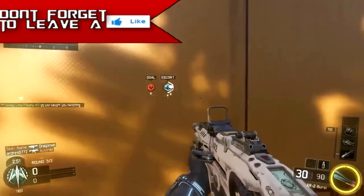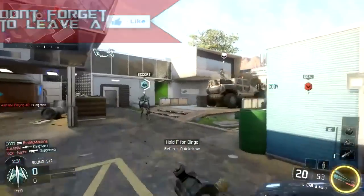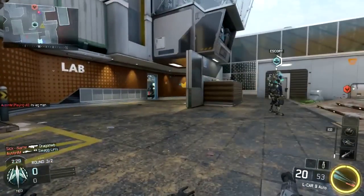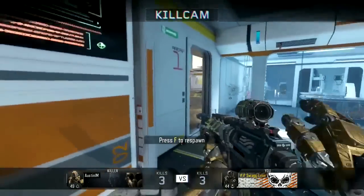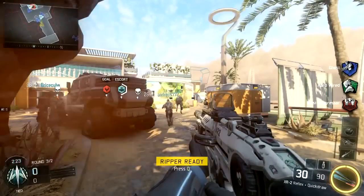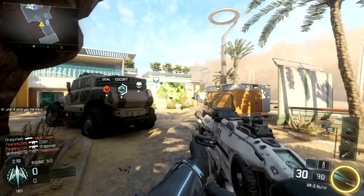I want you guys to pay attention to the bottom left, which is going to be blown up for you guys. And the hacker blames it on the lag. Throughout this gameplay, you can tell that this hack is not lag, because if you constantly get these kills and your character automatically zooms into the closest enemy and you have an aimbot, you have perfect accuracy — it's a hack, it's not lag.